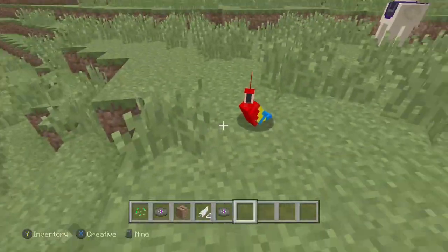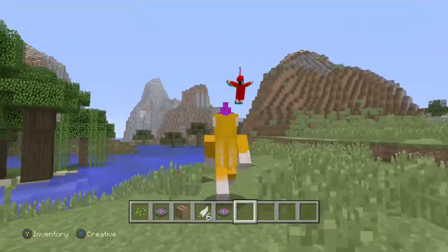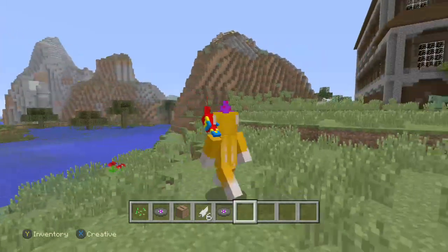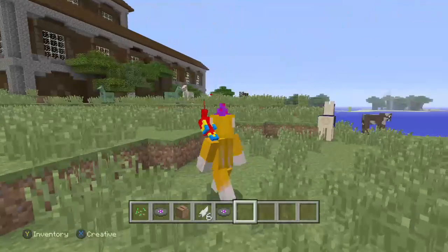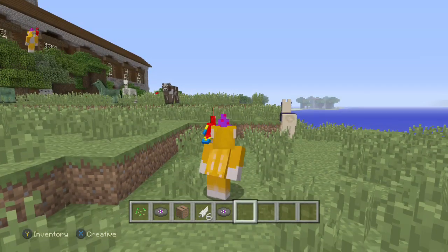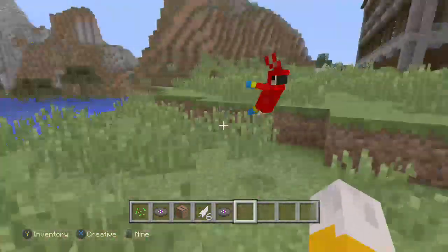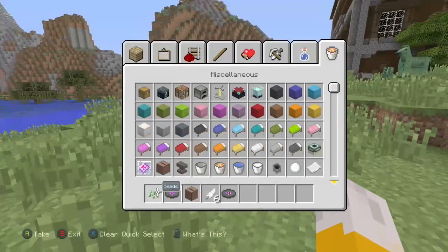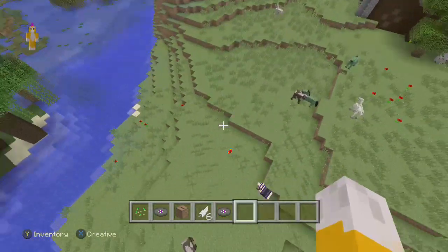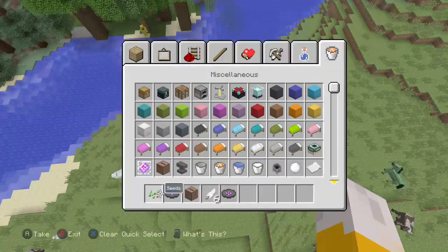They can do multiple other things. Watch this - I'm going to let this one fly, and then what I'm going to do is go under him. Now he's on my shoulder. So you can also put them on your shoulders. The way you get them off is if you jump, then they jump off you. And then they follow you around. You can put them on a leash.